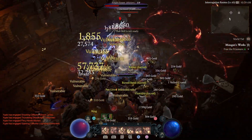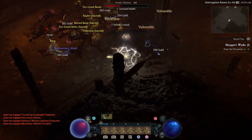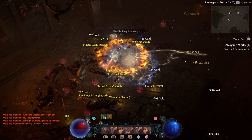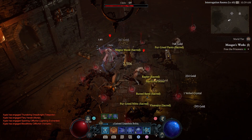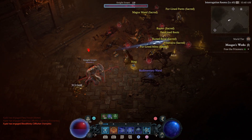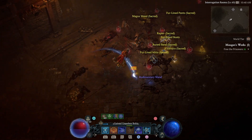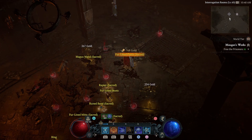Another cool thing about these dungeons is you can get powers that let you speed run it. As you can see right here there's another mob of elites and I pretty much clear it insanely fast because I got this power. I went straight up to almost 100,000 XP gained - I was at 307,000 and now I'm at 399,000. Almost 100,000 XP just from that elite mob right there.